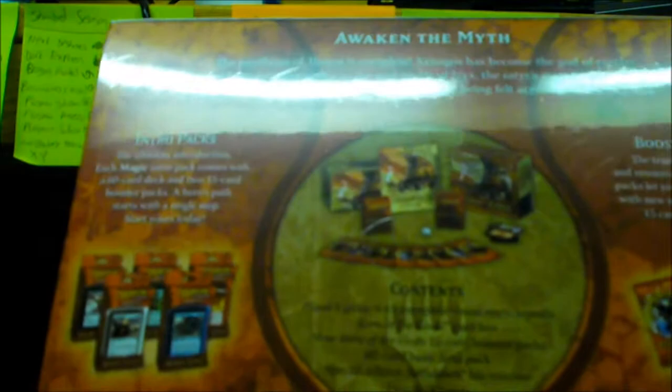It's my first Born of the Gods product on my channel, and fat packs are my favorite products for Magic just because they have a lot of stuff in them. Pretty much you get a player's guide with visuals of all the cards, a card box to hold bulk, nine booster packs, 80 basic lands, a special spin down, and two deck boxes.